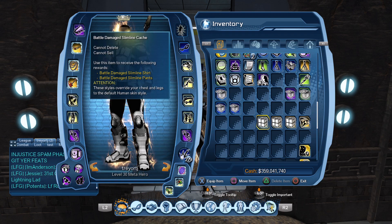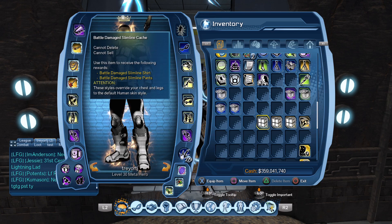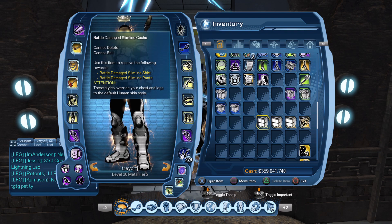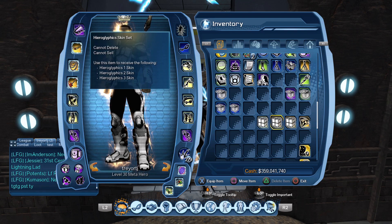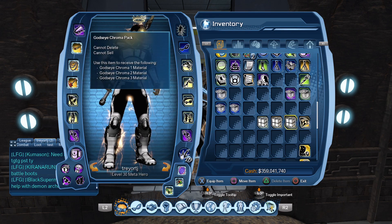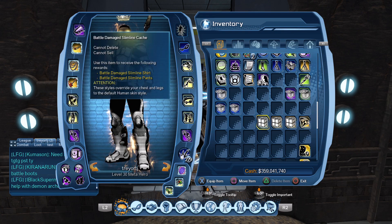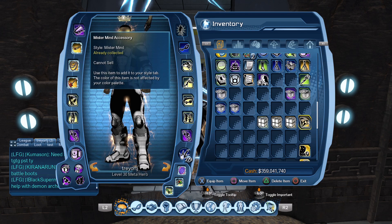Along with your in-game name, let me know which item you want most and which would be your backup. For example, maybe you want the God's Eye Chroma Pack the most but you'd take the Hieroglyphic Set as a backup. It helps to see in the comments what everyone's going for — maybe everyone wants the Hieroglyphic and God's Eye, but no one wants Mr. Monitor or Battle Damage, or vice versa. Just let me know down below.